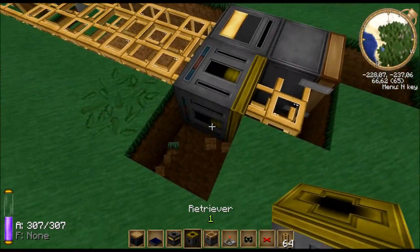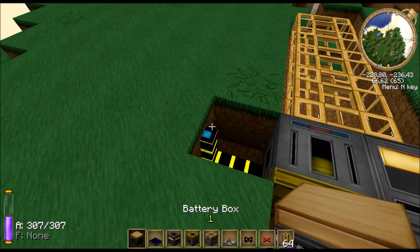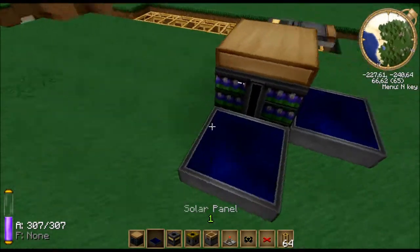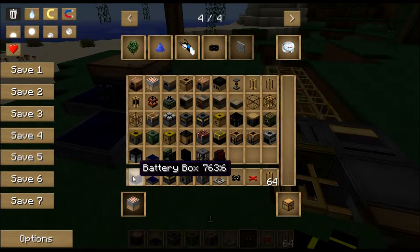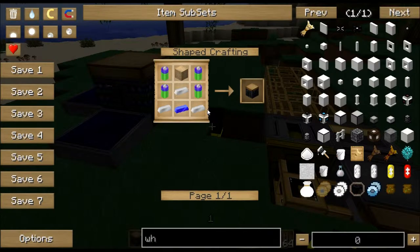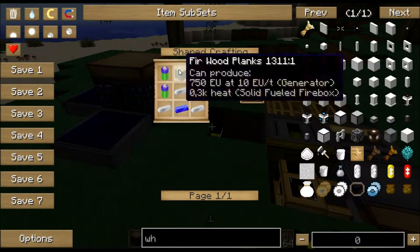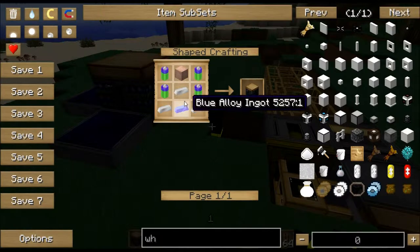The retriever runs on BlueTricity, which is part of Red Power. And for good measure, a battery box, which stores Red Power energy, is built with iron ingots, blue alloy ingots — which is nickelite and silver in an alloy furnace, a machine added by Red Power — and some batteries, which are made from copper, tin, and some nickelite. That's the battery box, just for storing the energy.